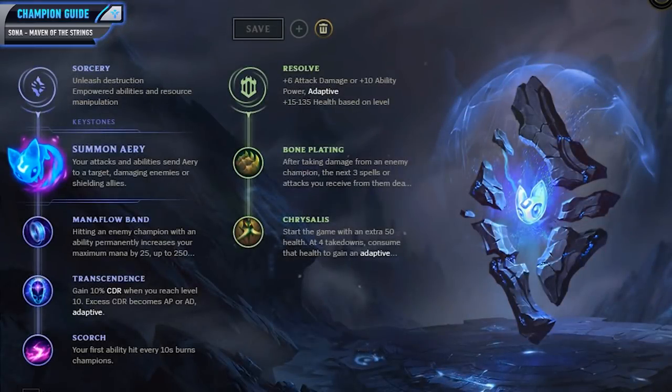For your runes you want to go for Sorcery and Resolve, grabbing Summon Aerie as your Keystone. This will pump up either your damage or your healing, so it is an all-around solid ability on Sona since she does both. You'll then want to go for Mana Flow Band to increase your mana pool, then Transcendence for 10% cooldown reduction when you hit level 10. For your last Sorcery pick, grab Scorch so your abilities do a bit more damage as they will burn enemy champions.